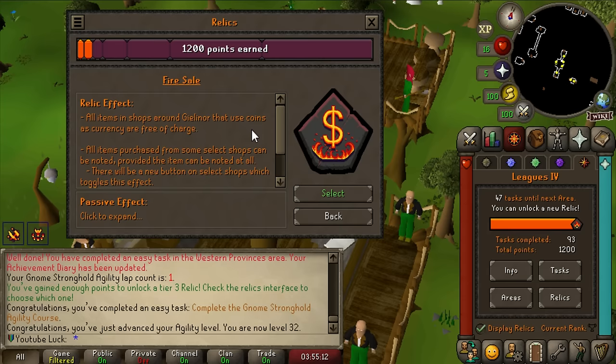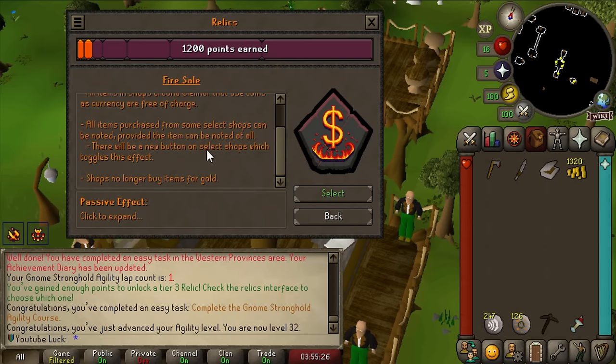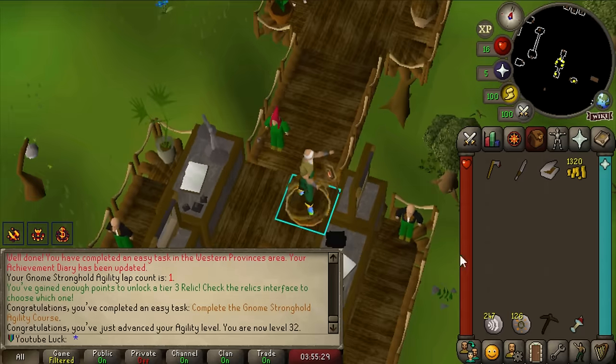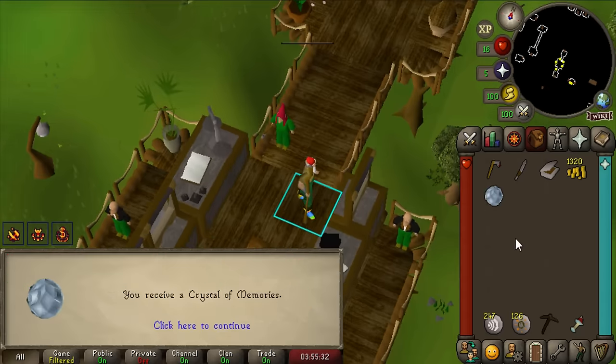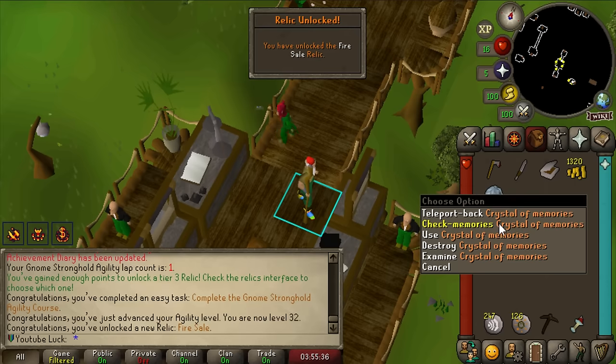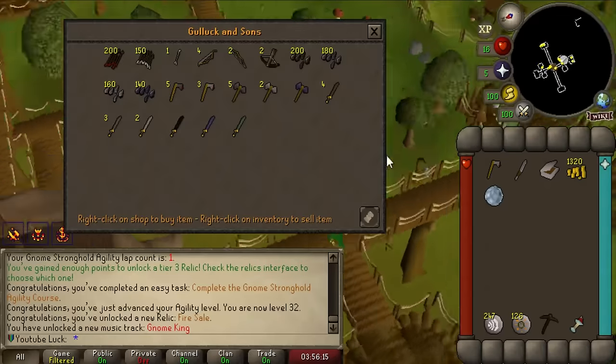Basically I can buy infinite of whatever I want and it'll be instantly noted. Coins are completely useless for shops - obviously you still need them for things like buying construction rooms and making planks. But you can actually use this relic to get infinite GP as well, which I'll explain once we get there. We also get the Crystal of Memories, which is basically Last Recall - if I teleport and then click the crystal, I'll go right back to where I teleported from.